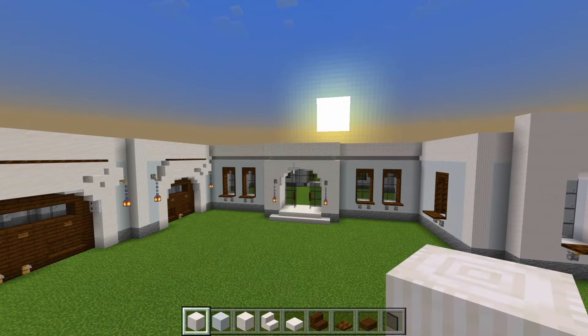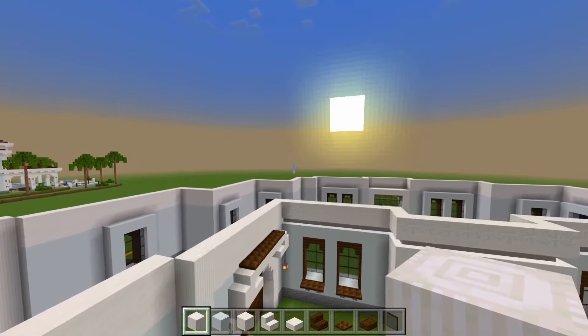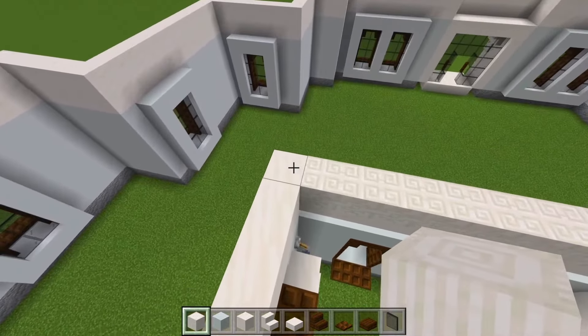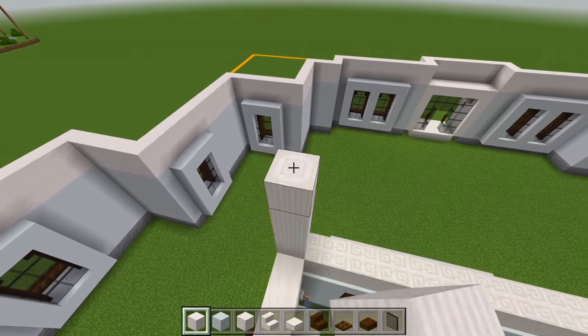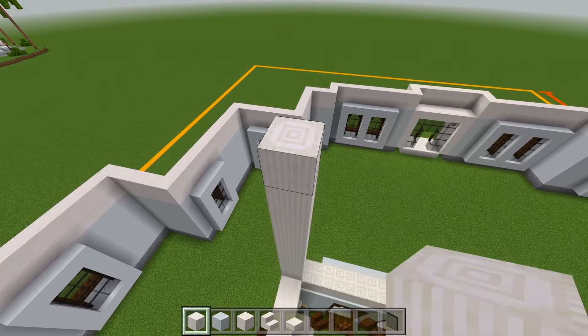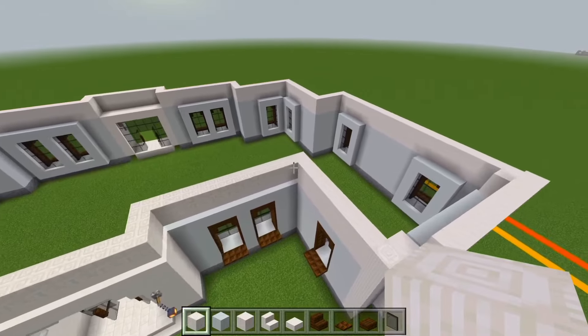We'll start here at the front side. Make sure you have your pillar quartz block. We'll head on over to this corner and bring it up by 9. We'll head on over to this other corner and also bring it up by 9.